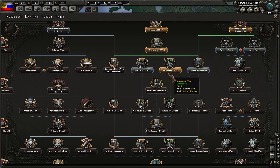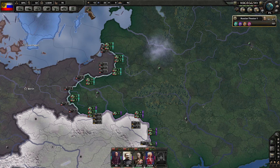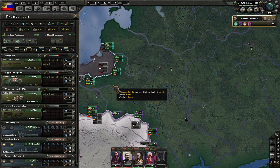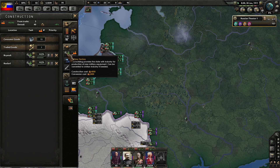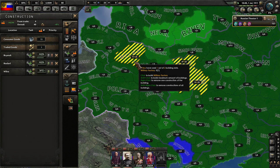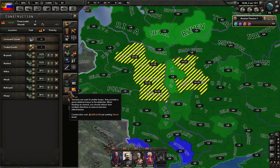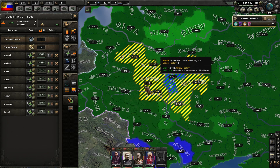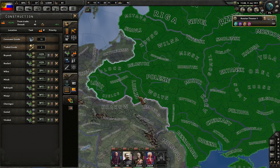We've got to wait until 1913 on this research. We're going to get the construction effort up and going, and plug this military factory into support equipment. Construction-wise, I want to queue up some additional military factories. Eventually, once we complete that, we'll make sure our trenches are really good.